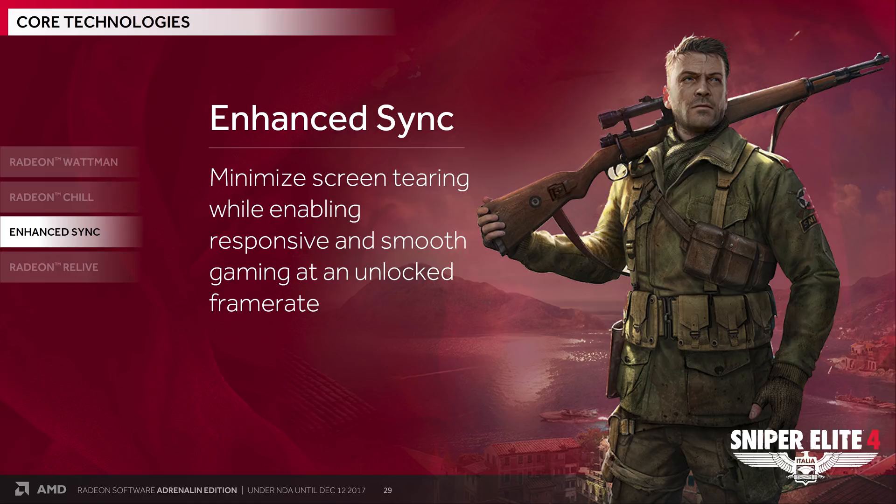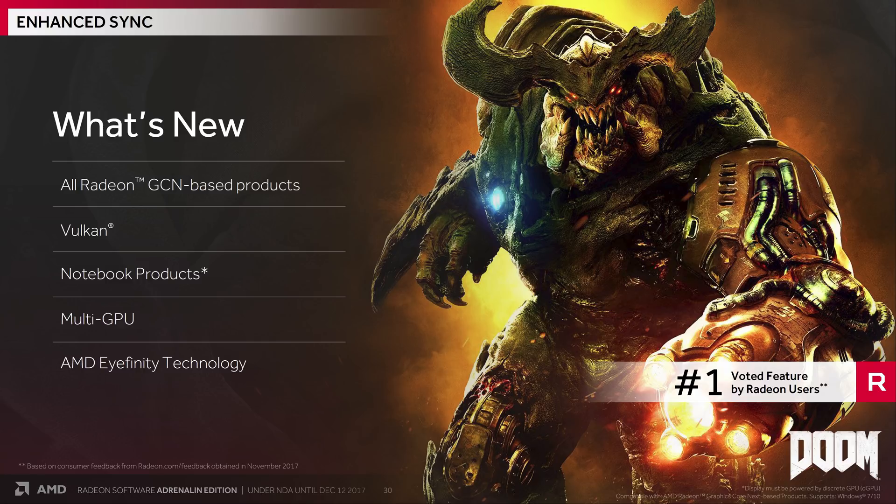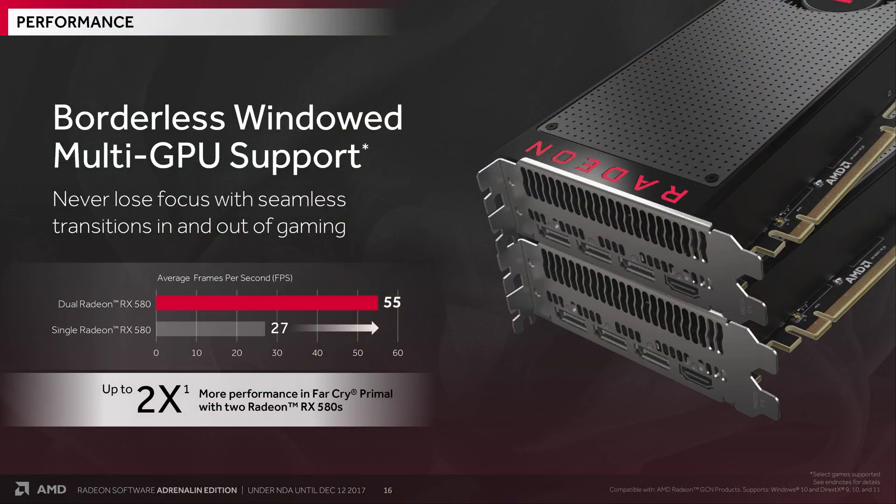AMD is improving Enhanced Sync, which reduces screen tearing when the in-game frame rate exceeds your display's refresh rate. Before, its compatibility was a bit limited, but Adrenaline opens it to all GCN-based GPUs, allows operation in games with the Vulkan API, and it will finally work with multiple GPUs and across multiple displays — features users have been asking for for a long time.